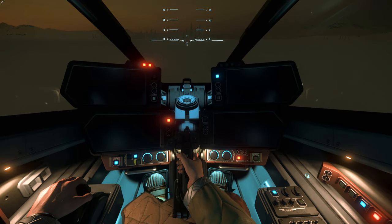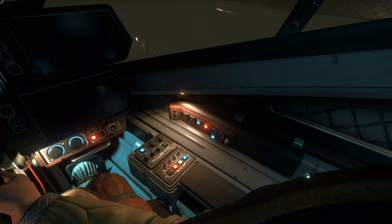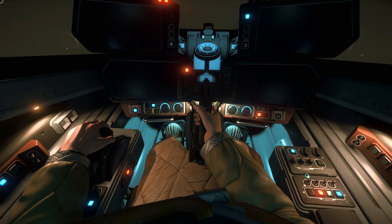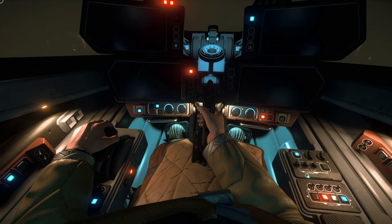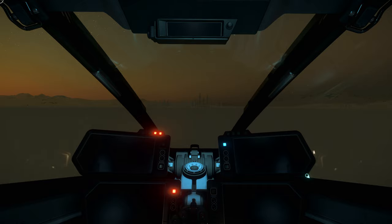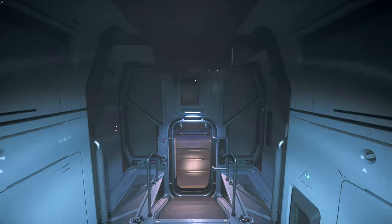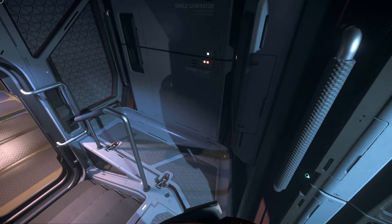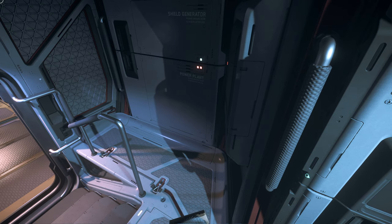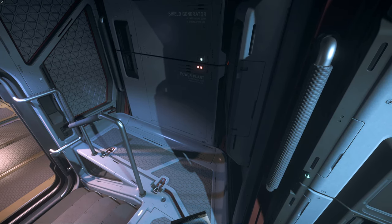You have a whole bunch of MFDs — two on this side, two on that side, and some buttons here and there, rudder pedals, throttle, HOTAS, the stick — all of that kind of good stuff. This is a single-seat heavy fighter. This is what the Vanguard Warden is, the base model. Of course, this is the Vanguard Harbinger, which is a variant of the Warden.